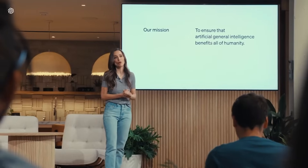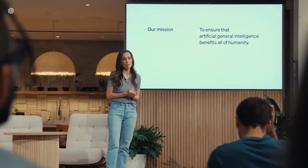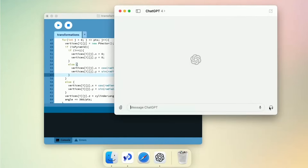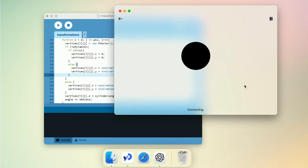One of the biggest gripes I've seen online about OpenAI is the lack of a desktop app for ChatGPT. You would think that a multi-billion dollar company would have sorted this out by now. Well lucky for us, in the demo they finally announced we are getting a desktop app. It only took them 532 days — but who's counting? Me. I'm counting.